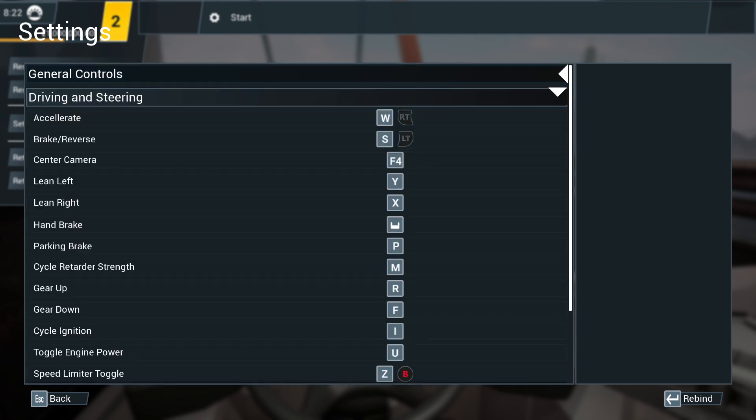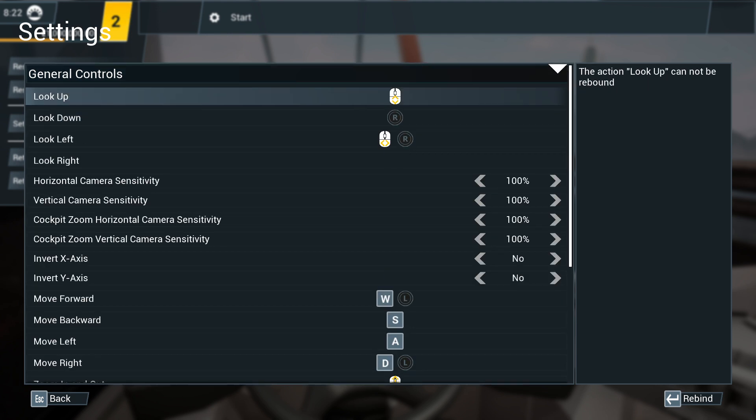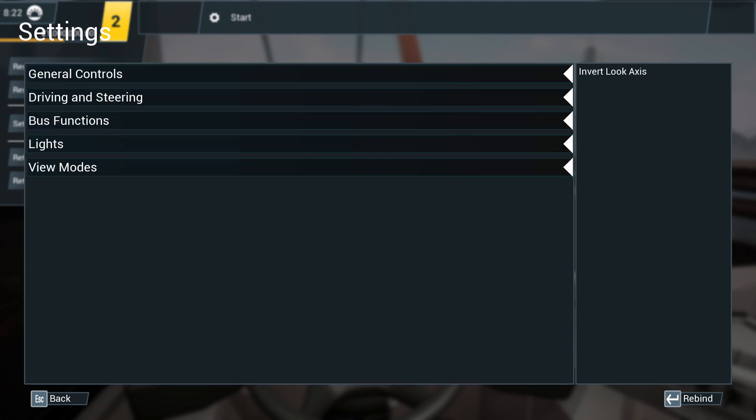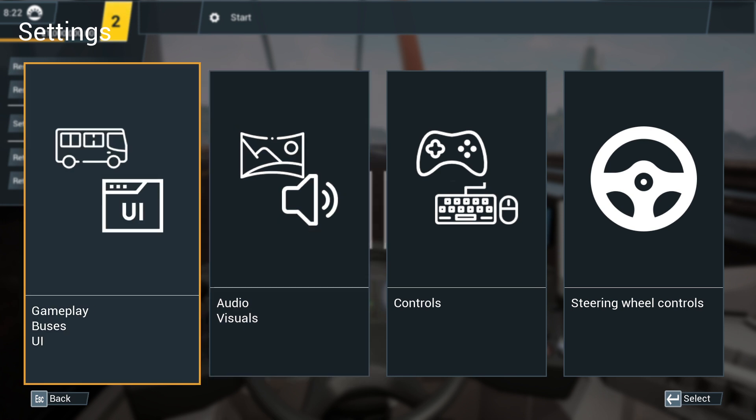Go to driving and steering. No, it was general controls. Actually I'm in the wrong thing. Gameplay and bus — there we go.